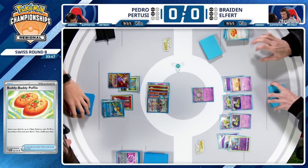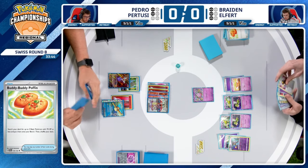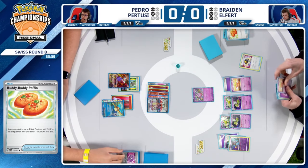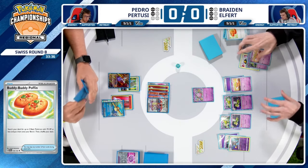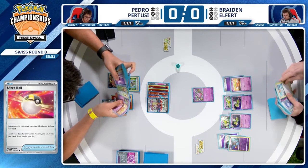It is available, and then you essentially have double Quick Search next turn with the Forest Seal Stone and Pidgeot — really powerful. That might allow Pedro to find every piece he needs to close out this game. There's no other attacker Braden can use in this situation other than Espathra EX. I think this is going to work out for Pedro because he took the Radiant Charizard. Though it was a bit of a risk — if he doesn't take it off the prizes and this Charizard goes down, he really doesn't have any options.